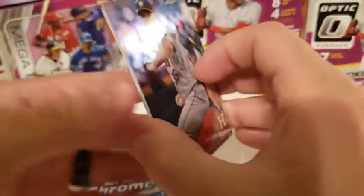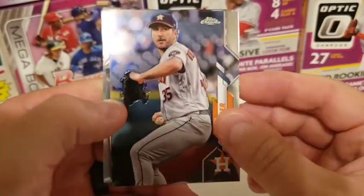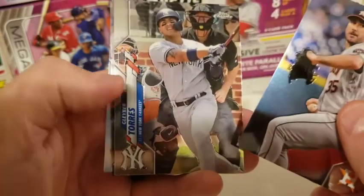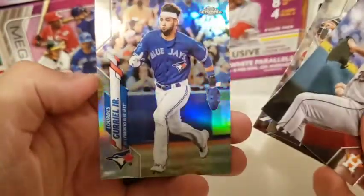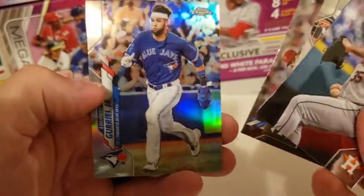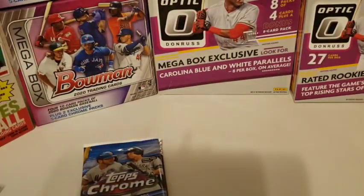Second pack, here we go. Starting off with an Astro again. We have Justin Verlander, Gleyber Torres, Aaron Nola, and Lourdes Gurriel Jr. Probably going to have to go with Gurriel there.